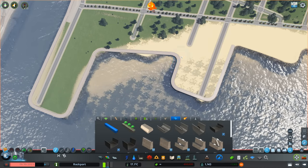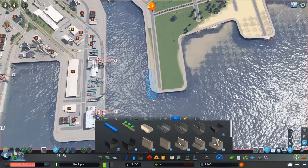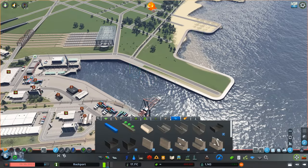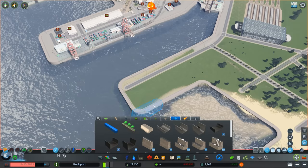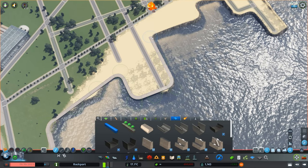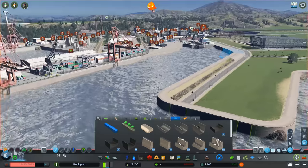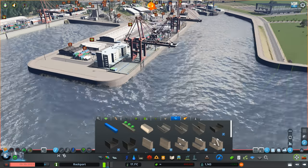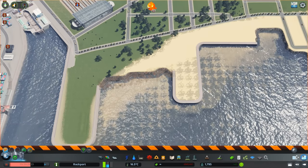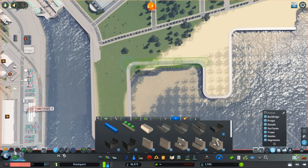My plan for this build was to just start at one end and work my way across the whole port area, starting with this corner. This corner is going to be the fishing area of the whole waterfront, so I'm gonna be playing a lot with the fishing industries DLC. But before I build anything at all, I have to terraform this whole area and make it suitable for all the fishing buildings, because they are quite large and I do want them to fit as neatly as I can.